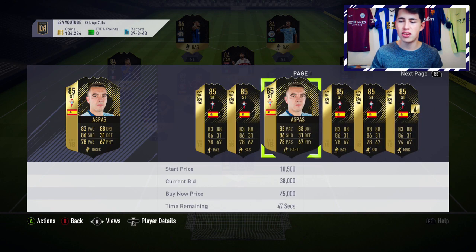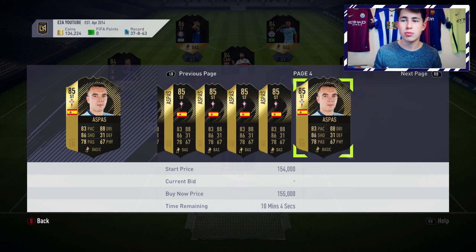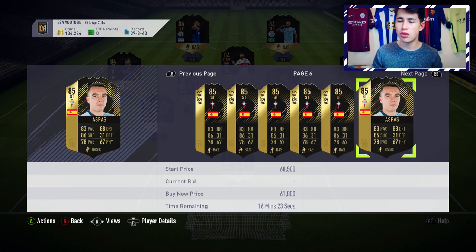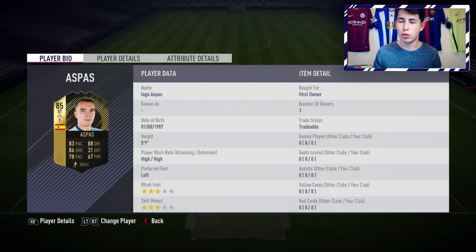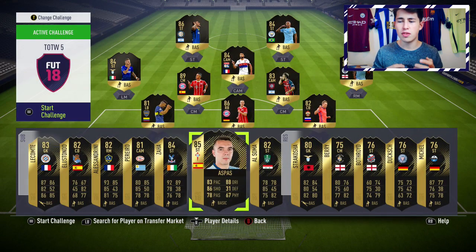Iago Aspas has a good card, but sadly he doesn't have the skill moves. With a lot of great options in La Liga — Bukambu, Griezmann, Benzema, Ben Yedder — I wouldn't go with Aspas. He doesn't have standout stats: no 4-star skill moves, not particularly tall, not the best work rates. Whether you're looking for Spanish strikers or La Liga strikers, there are better options.